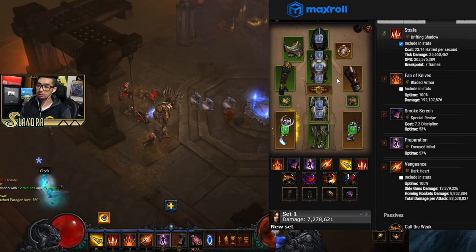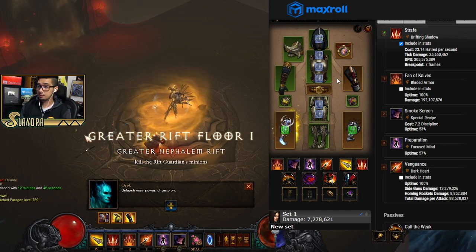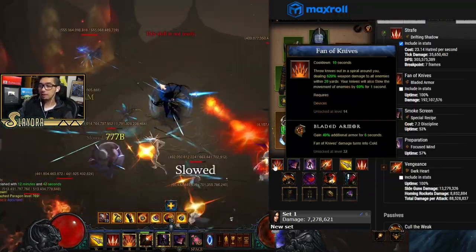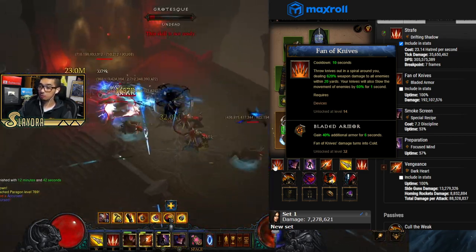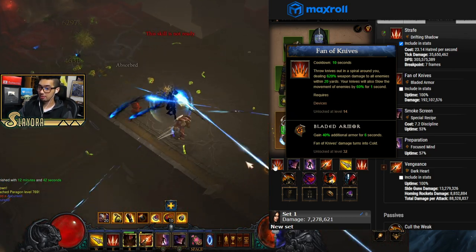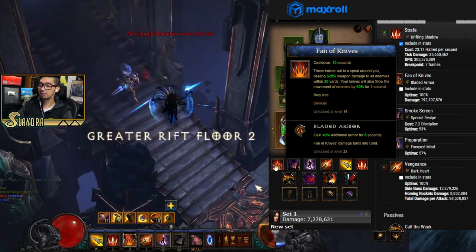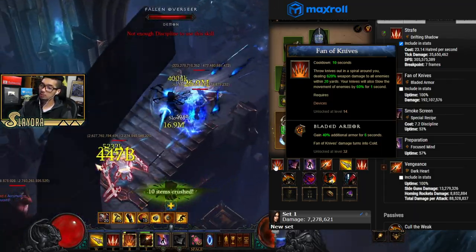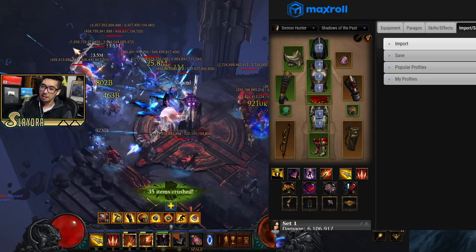With Season 22's fourth Kanai's Cube slot, there are many variations. Fan of Knives Bladed Armor gives min-maxing via 40 armor, but you can run the Boar companion instead for extra survivability without needing to activate it. The tradeoff is slightly less optimal numbers, but the upside is you won't die in that one millisecond window where Fan of Knives isn't active.